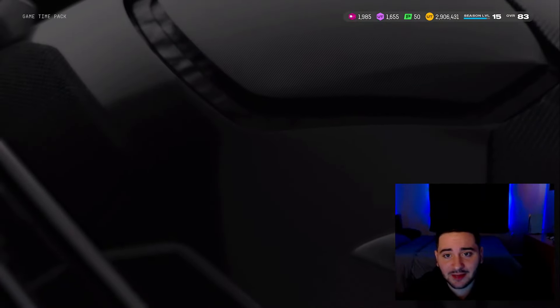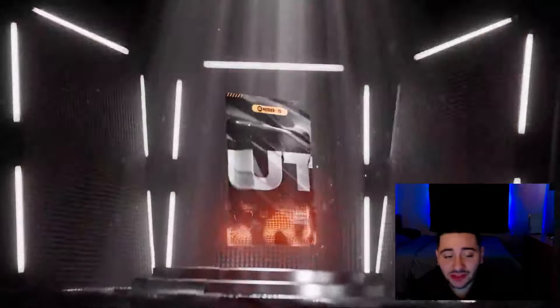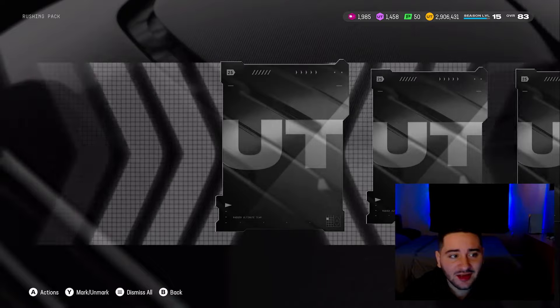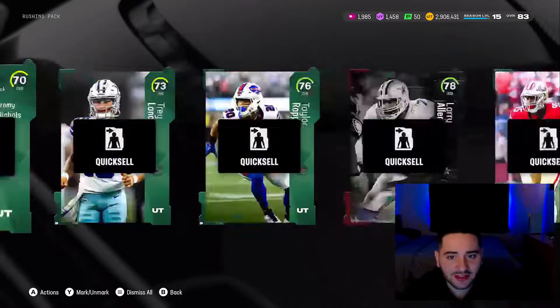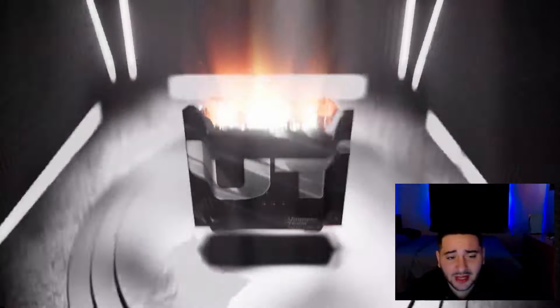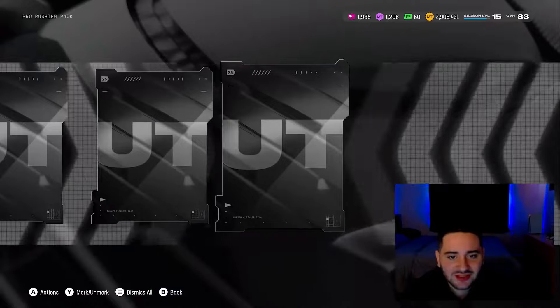Let's keep it going, big pull coming! 80 overall right there — nothing. I dropped $22 on this game and they don't want to give me anything. EA, I see how it is. Nice little rushing pack right here. Why does EA gotta put the 70 plus in there, or the rushing if the 70 plus is already in there? Another pro rushing — I feel like we're gonna get something big out of here, I just have a feeling.